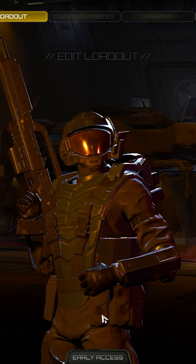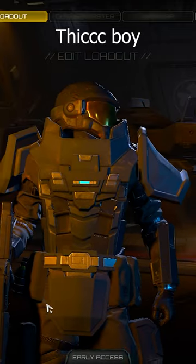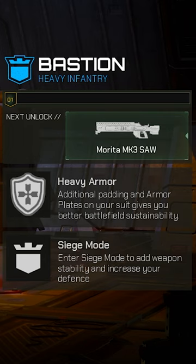The Hunter Assault Infantry sports the Morita Mark I Carbine, a jump jet, as well as high-intensity speed training. The Bastion Heavy Infantry sports the Morita Mark III Saw, heavy armor, as well as siege mode.